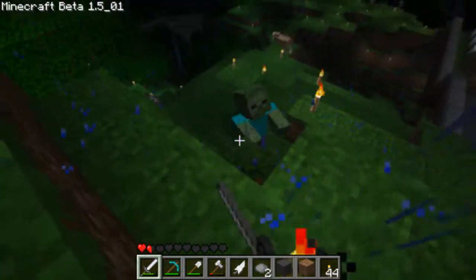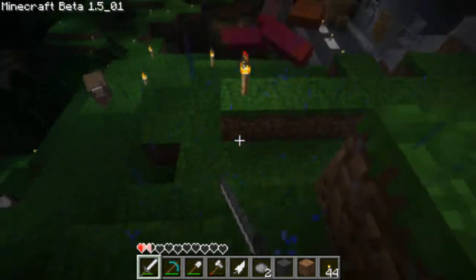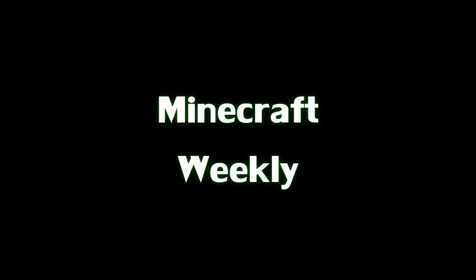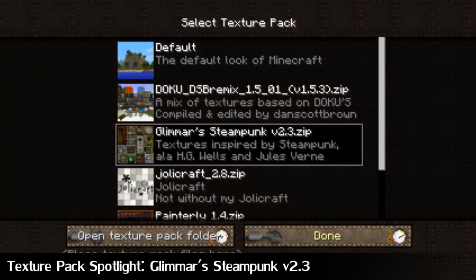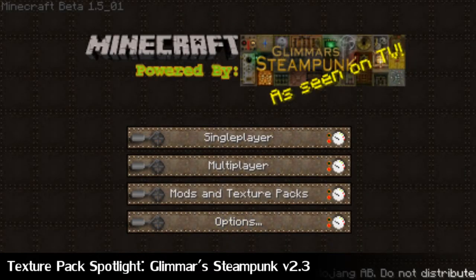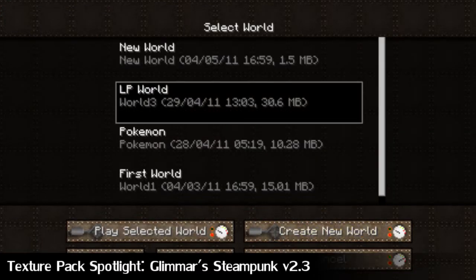My name's Supremo Pete, it's raining jacket potatoes, and this is Minecraft Weekly. Welcome to the Texture Pack Spotlight. This is this week's first feature, and this week we've got Glimmer Steampunk version 2.3, so let's go and dive into the world and have a look.